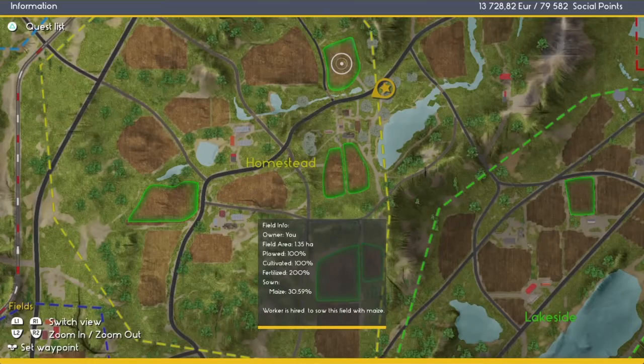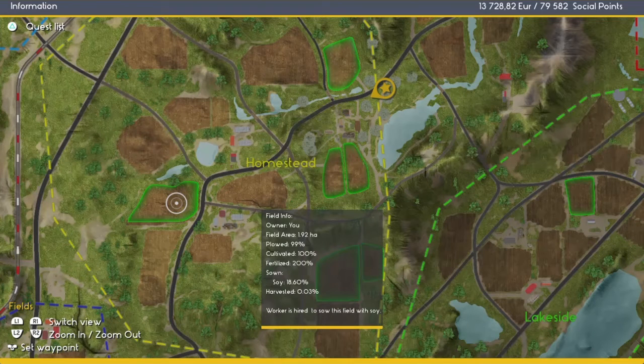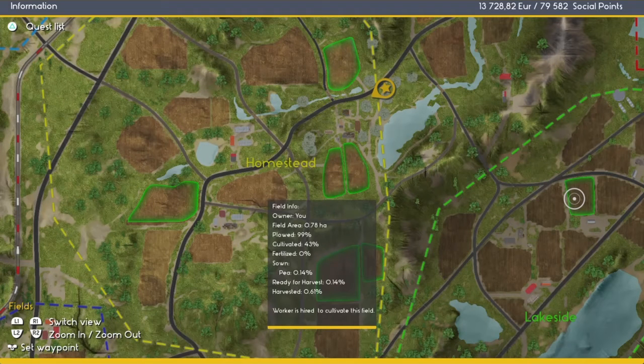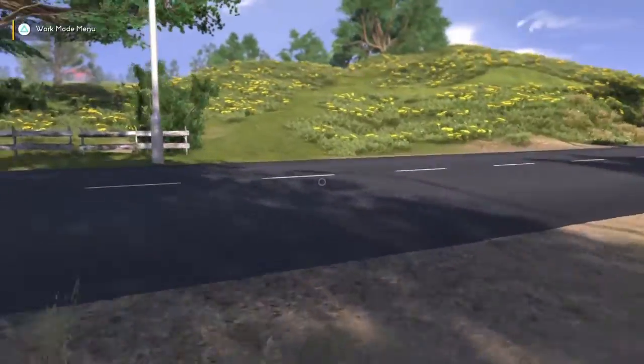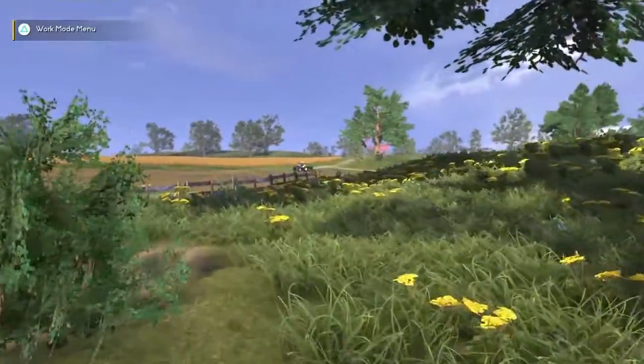Let's check on everybody here. If you look at this field, he's got it basically 31 percent sown. We already determined these four are done. This one is doing soy - it's only 19 percent. This one we're waiting to get cultivated - it is 43 percent. One thing we can do is make sure we got a scarecrow; across the street there, looks like we got one.